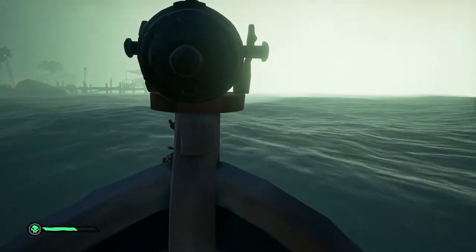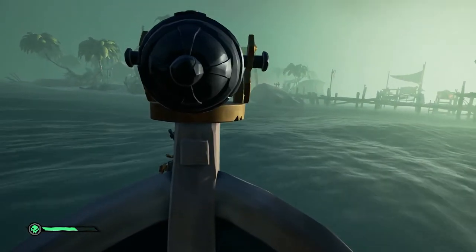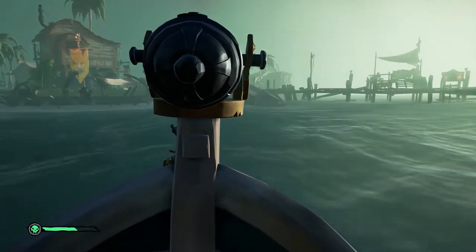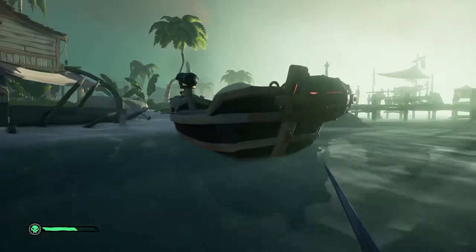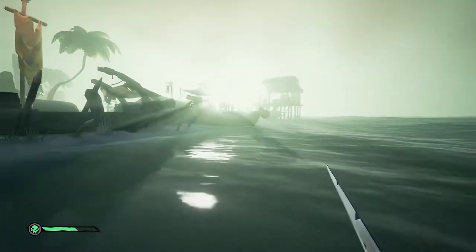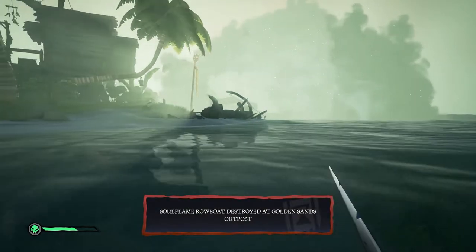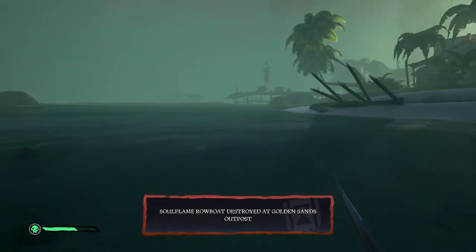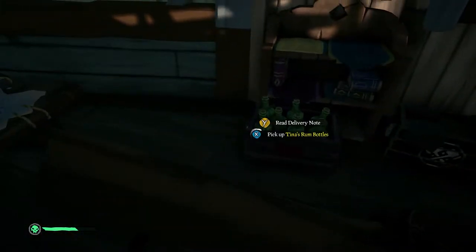The final task is to explode your soul flame rowboat near Golden Sands. Pull up close to the shore and ignite the keg to release the soul flame energy near the shore and damage Golden Sands, finishing your note. Finally, make your way back to Reaper's Hideout to speak to the Servant of the Flame and complete the Servant's Path.